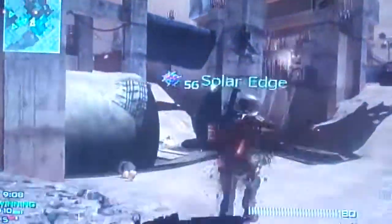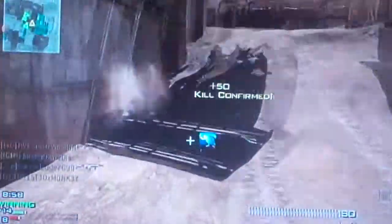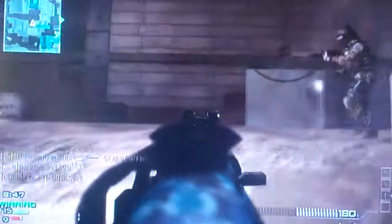Right now I'm using Scavenger Pro, simply because I like having more ammo and being able to have more mags. I'm using Quick Draw to aim down the sights faster, because that really does help you — it's like Stopping Power from Modern Warfare 2; it helps you win gunfights a lot more often. And Stalker, so I can move while my sights are aimed down a lot faster.